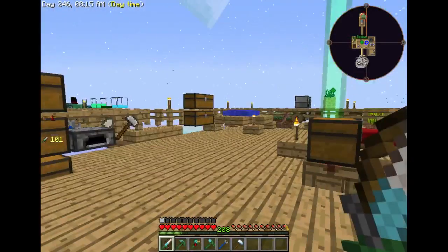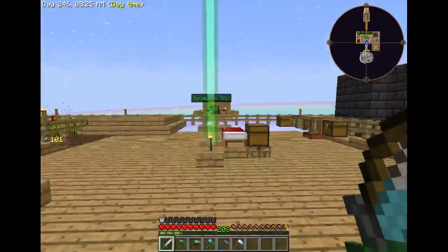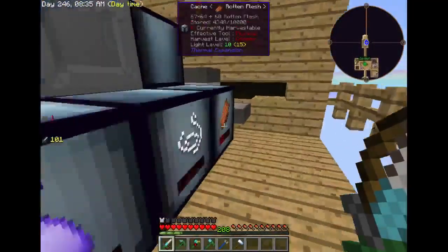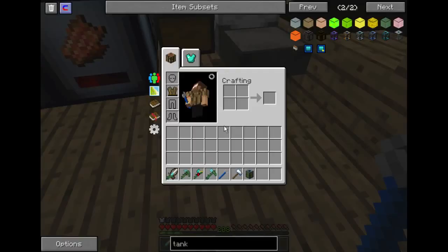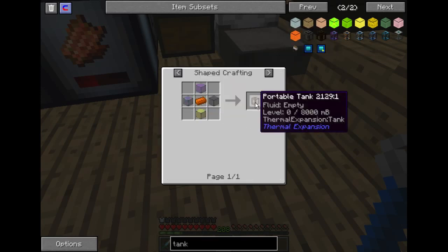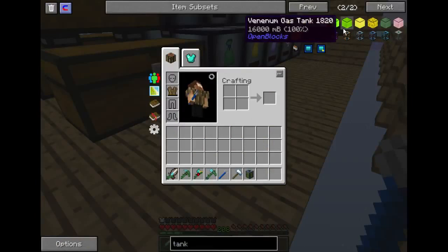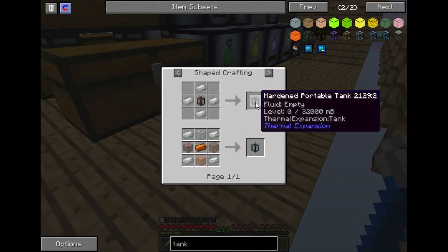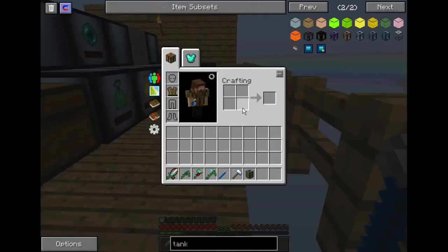Also, we are going to be upgrading tanks — but not those over there. Those need to stay because I can actually attach faucets to them. We need to upgrade this tank right here, underneath the mob grinder. So that's a hardened portable tank. The portable tanks start with copper and glass and hold 8,000, which is half as much as those over there at the fluid cow place.